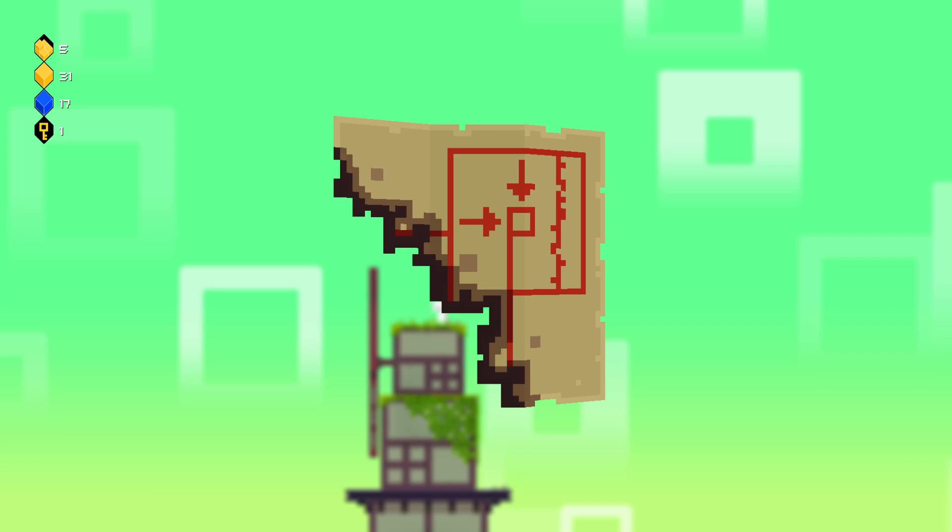It doesn't seem like we have. So let's see: up, right trigger, up, jump. Let's write this down - treasure map combo: up, up, right trigger, and then if we find a place where we're like 'this has a secret but we don't know what we need to input into it,' we can try something like this.